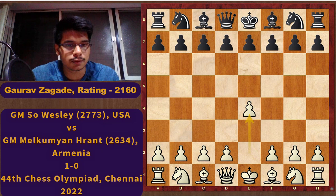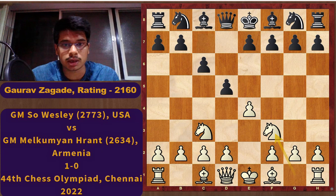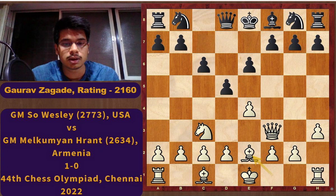White plays e4 and Black plays c6. This is known as the Caro-Kann Defence. Nc3, d5, and Nf3 — White went for the two knights variation of the Caro-Kann. Black played Bg4, h3, Bxf3, Qxf3, e6. So this is all theory.